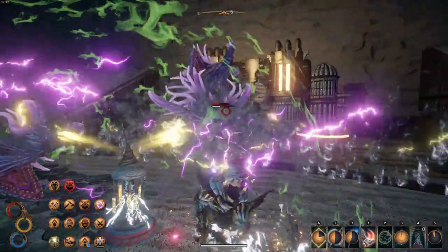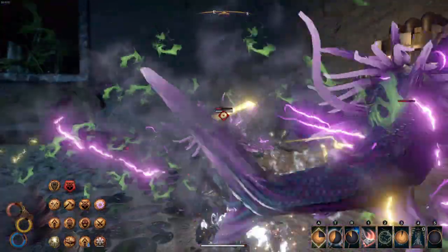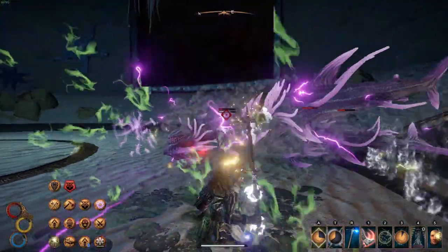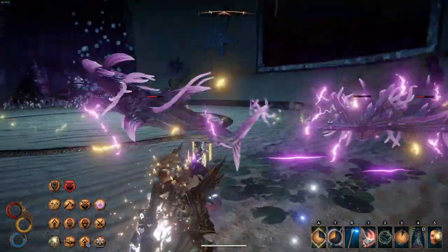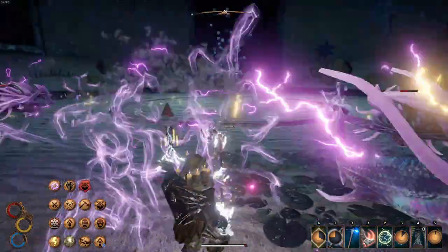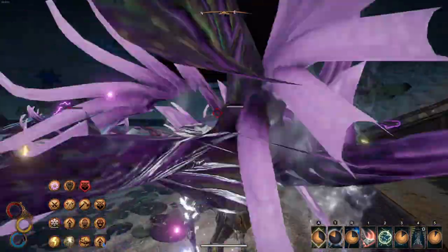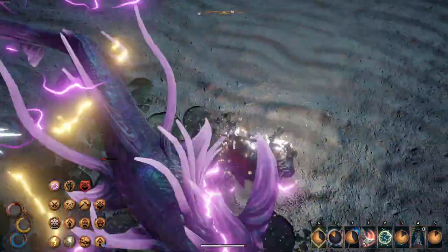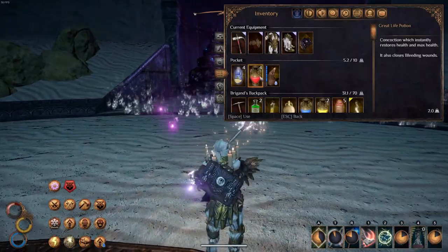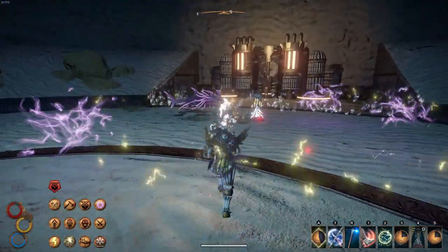That makes this weapon perfect to learn an underused combat idea: trading. Sometimes it is perfectly fine to face tank a hit if you eliminate a priority target or stagger an enemy. This is perfectly embodied by a characteristic of the unique Warhammer skill — during the channel time, you gain a lot of impact resistance, very close to hyper armor for those familiar with the concept. This ability expects you to get hit, but that does not mean you have to. The recent buffs to the protection stat allow you to avoid getting staggered way more than before, so don't be afraid.